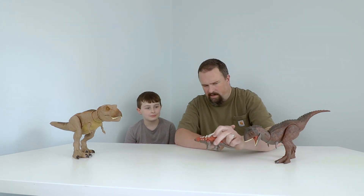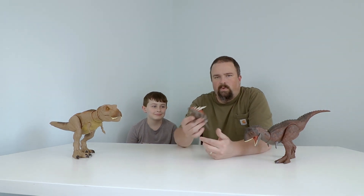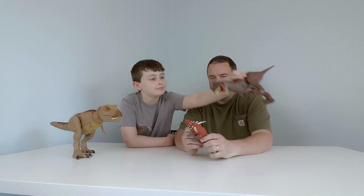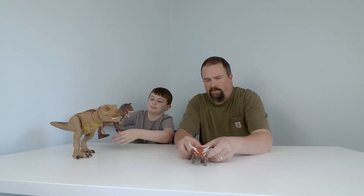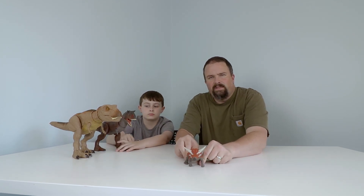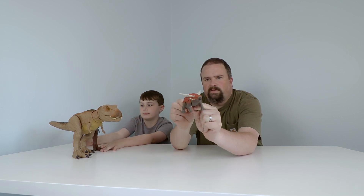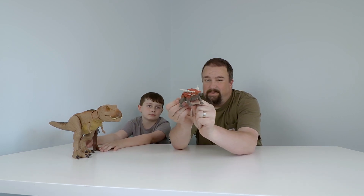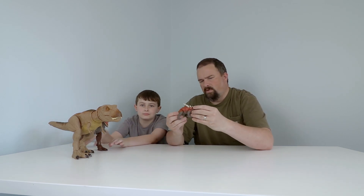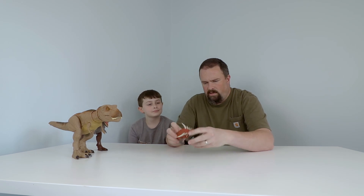The Saurapelta is a neat little guy. We need more things for these guys to eat, right? And it even has a little bit of articulation — turn the tail and it does a little fighting maneuver, or a defensive position. His head rotates, arms and legs move of course.